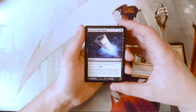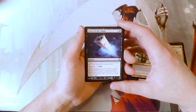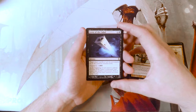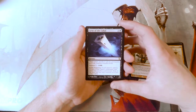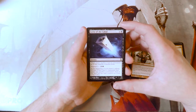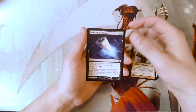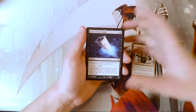Curse of the Cabal is nine and a black for a sorcery — extraordinarily expensive. It says target player sacrifices half the permanents he or she controls, rounded down. It also has Suspend two for two and two black. If you don't know, Suspend lets you play a card early for cheaper but you have to wait a couple turns — each turn you remove a suspend counter, and once there are none left you get to cast it. So for four mana you can play this with Suspend two. At the beginning of each player's upkeep, if Curse of the Cabal is suspended, that player may sacrifice a permanent — if they do, put two time counters on it. So you can mess with your opponents, maybe get them to sacrifice permanents just to keep this from going off. That said, I don't think this is really playable, but it's an interesting card that features the Suspend mechanic really well.